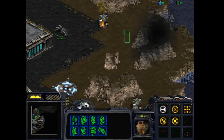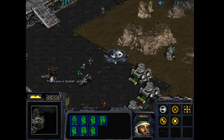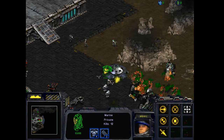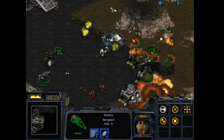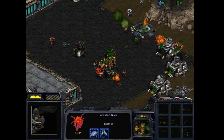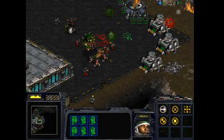Let's keep going. We have bunker access — thank you — which means some units are coming, exactly. These firebats are pretty tanky and the overseer drops an ultralisk here. Let's keep going.